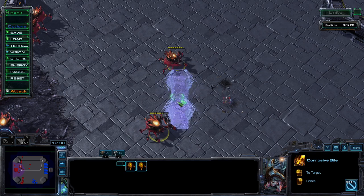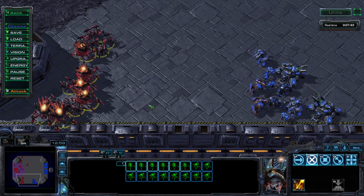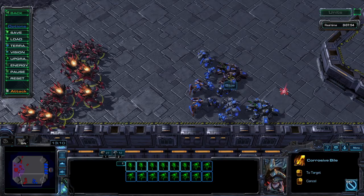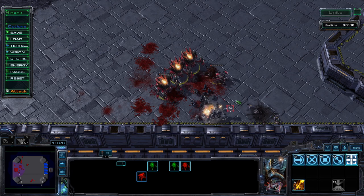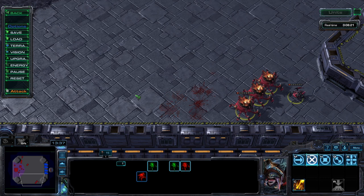In practice, most of the decision making comes down to your bile micro. I can't think of any situation where you would want ravagers and not use their ability, since it's a free ability and instant cast — it's essentially extra potential damage. The ravager's greatest strength is that it forces a decision out of your opponent: when you launch the vials, they must choose to either move their forces out of danger or suffer the incredible damage. Sometimes you'll want to focus fire a priority target such as siege tanks, liberators, or warp prisms. Other times you may want to spread out the vials to force your opponent to move their entire army.